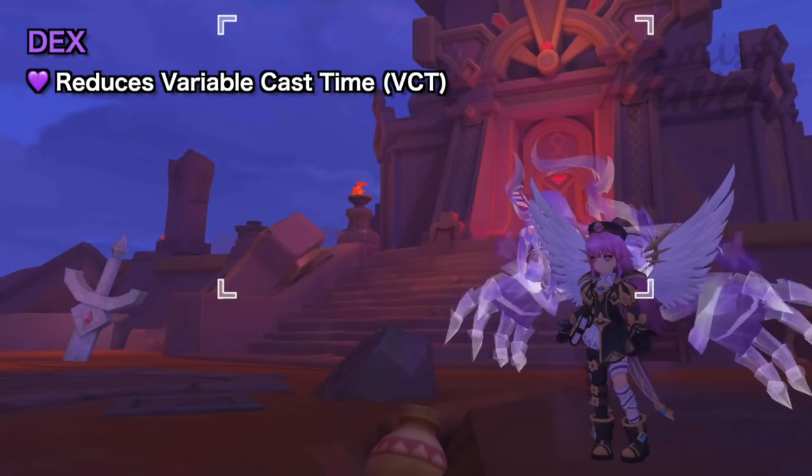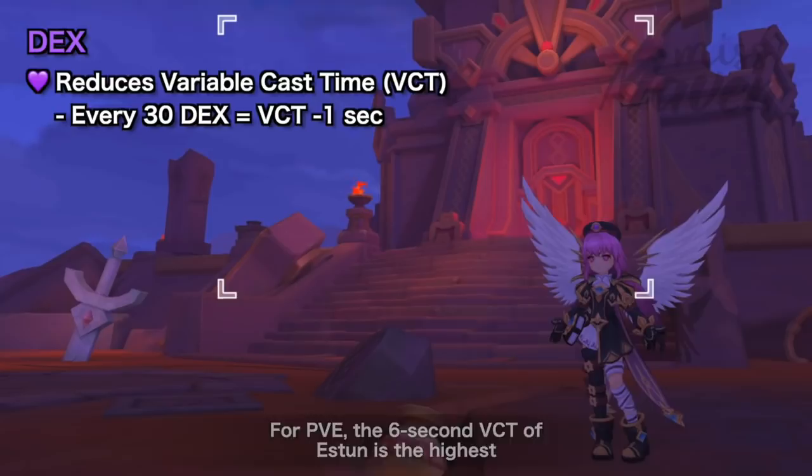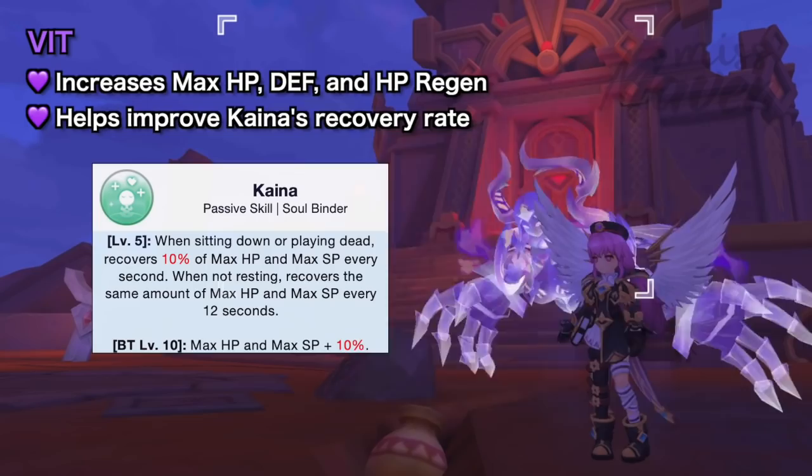Next, allot sufficient points on DEX for reducing the variable cast time of skills. Every 30 DEX reduces VCT by 1 second. For PvE, the 6-second VCT of Estun is the highest, while for PvP, the 8-second VCT of Soul Judgment is the highest. As for your remaining points, you can allocate them on VIT for survivability.